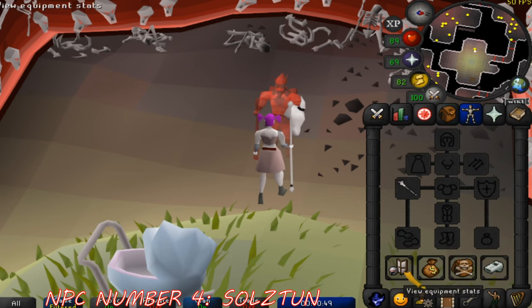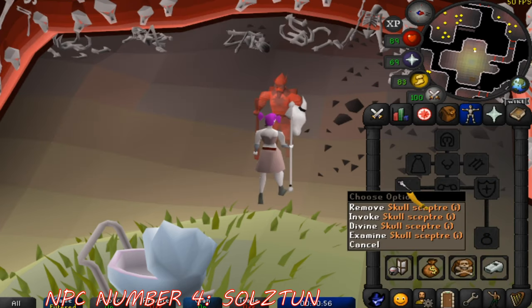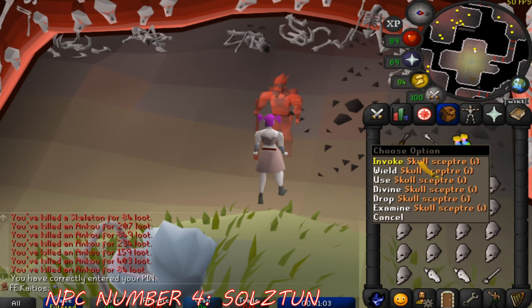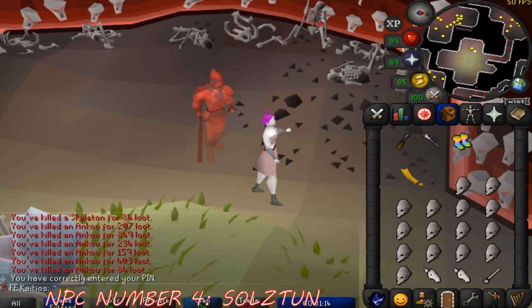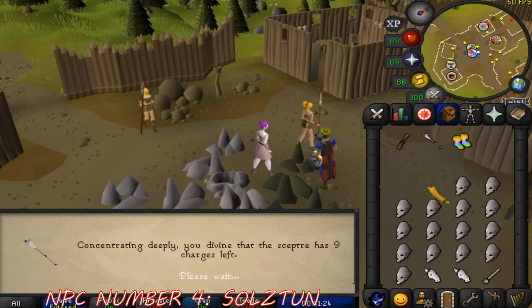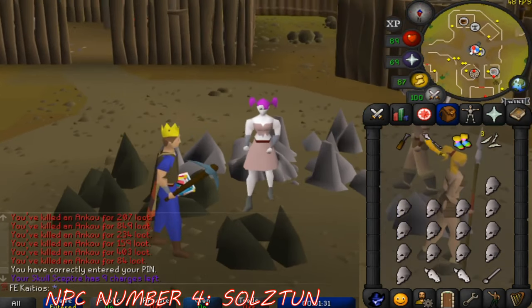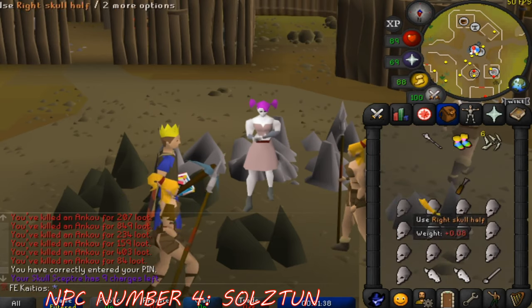Doing this allows Solsten to imbue a Skull Scepter, which lets the player use all teleports in the scepter without it crumbling to dust once all teleports are used up. This saves a lot of time since players no longer need to kill the 4 different creatures that drop the Skull Scepter pieces repeatedly. The imbued Skull Scepter is critical for late-game runecrafting training for free-to-play Ironmen, as it's the closest available teleport to the body altar. There's also discussion about the Skull Scepter possibly being implemented to auto-cast the Crumble Undead spell in free-to-play. Interestingly, according to the wiki, Solsten spelled in reverse — Nutzlos — is German for 'useless,' which I personally couldn't disagree with more.